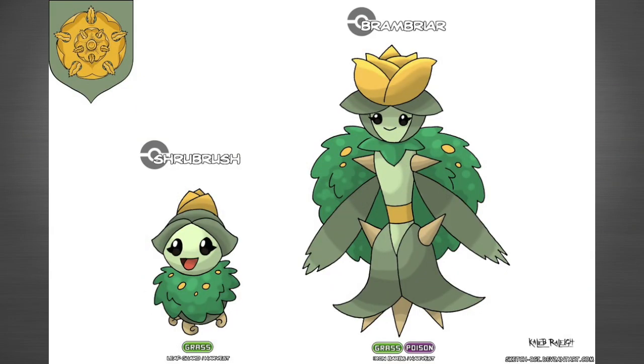The next Pokémon is of House Tyrell. Their sigil is like a flower, and when you think of House Tyrell you think of flowers, garden — very nature oriented. The first one is called Shrubbrush, a cute little Pokémon that looks like a brush, and then the second evolution is called Brambiar. Shrubbrush is a grass type and Brambiar is a grass/poison Pokémon — pretty neat.